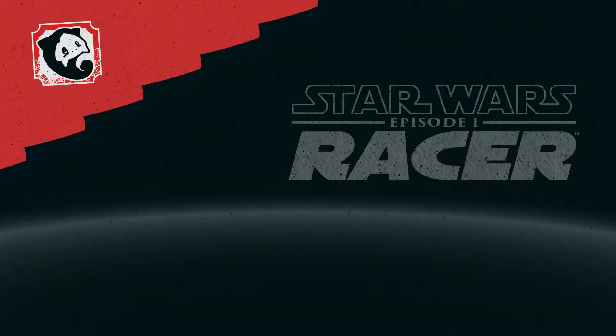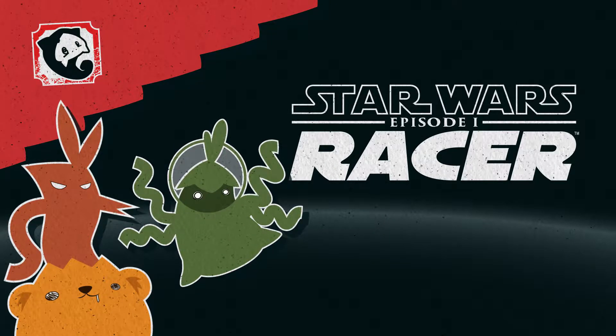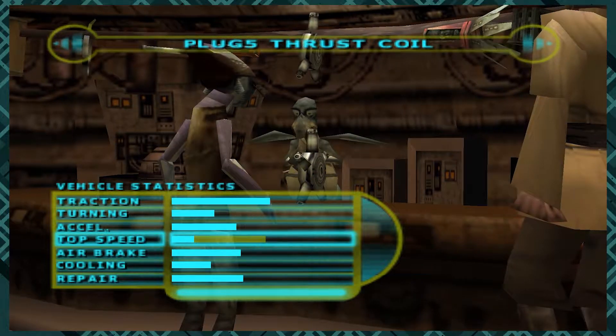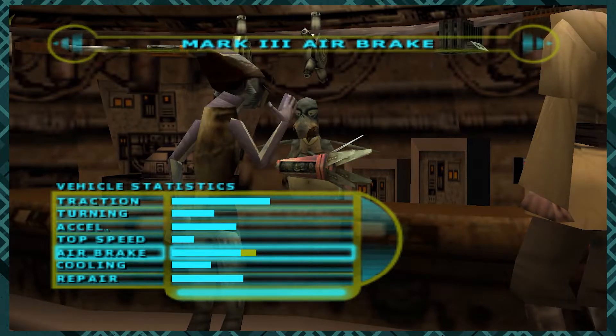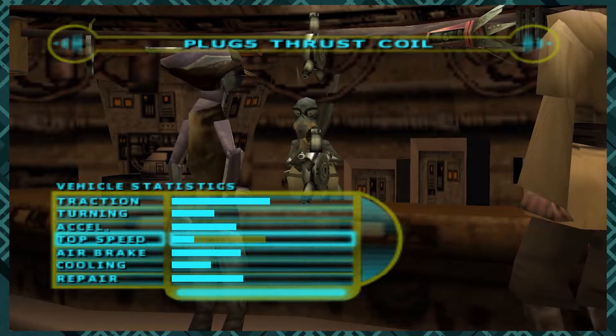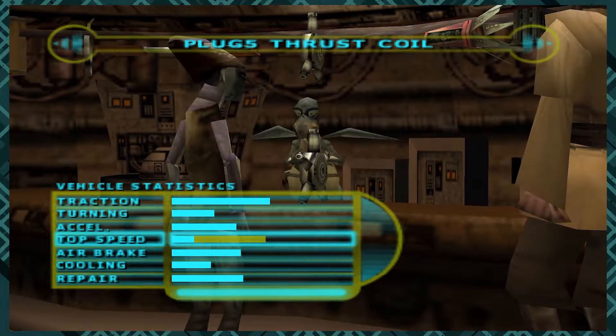Today, Precarious plays Star Wars Episode 1 Racer, and this is one of my favorite tracks. I'm so excited I don't even know where to start — I just want to tell you about all the things at once. We're not going to start at the beginning of the track; we're going to start at the most important part of the game, which is the junkyard.